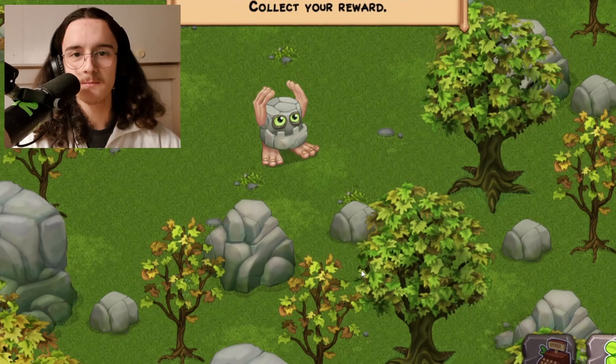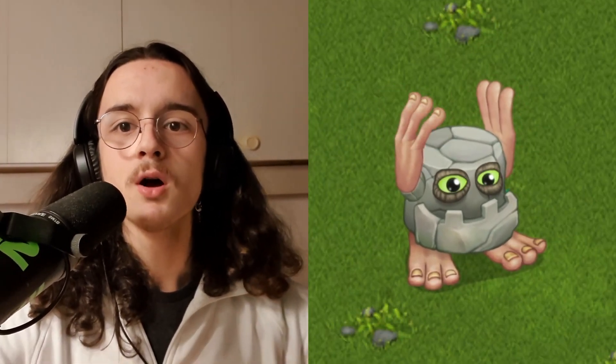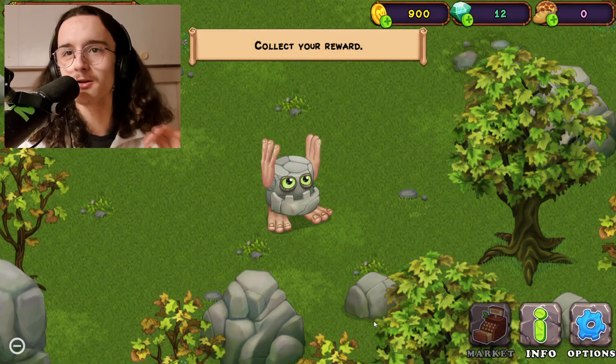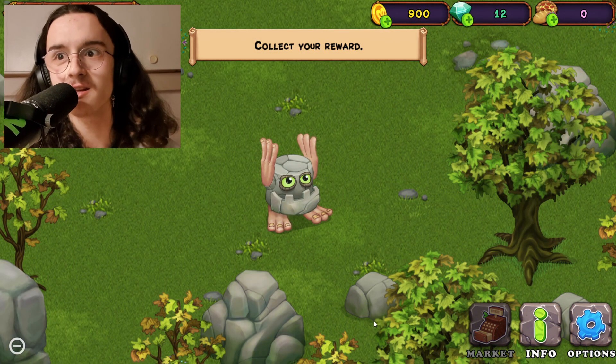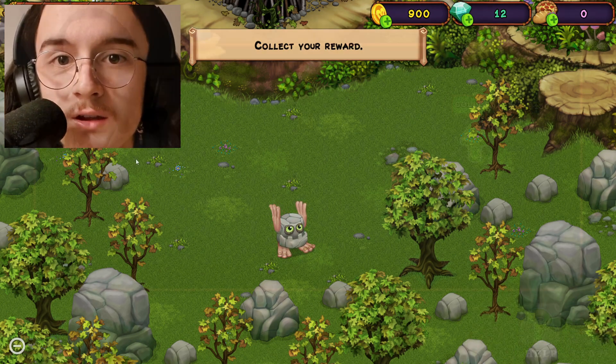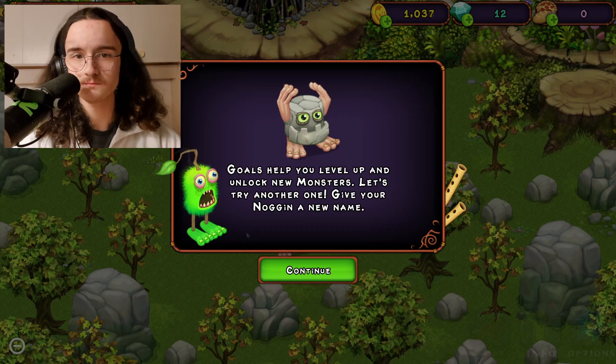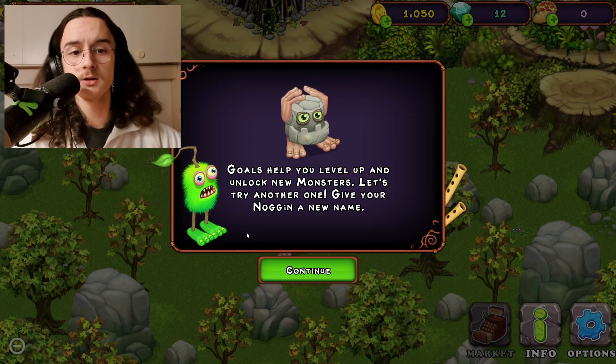I see what we're doing here. Imagine that on a loop station, and then the song is gonna become more complete with each monster that adds up. Goals — what we got? Place your Noggin. 150 coins.